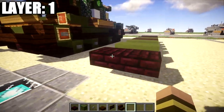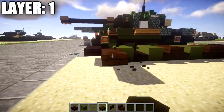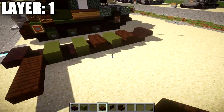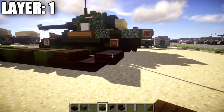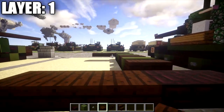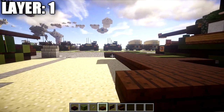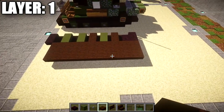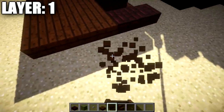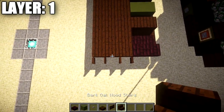Continuing on, grab some dark oakwood and place down a row of 3 across coming off this row of 2 nether brick slabs. Also go to the back and off these nether brick top slabs, place down a row of 3 dark oakwood top slabs. Then fill in the middle space in between these rows with dark oakwood all the way across to completely fill in that section. On the back, grab dark oakwood fence gates and place down a dark oakwood fence gate opened up, coming off the 2 slabs on both sides.